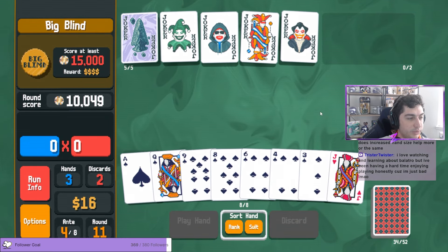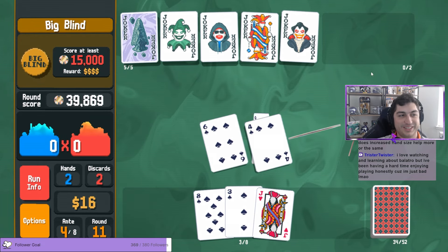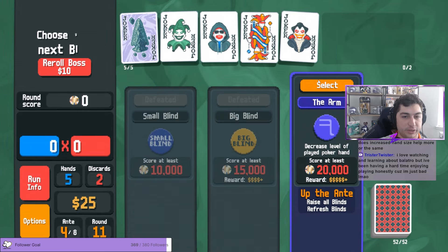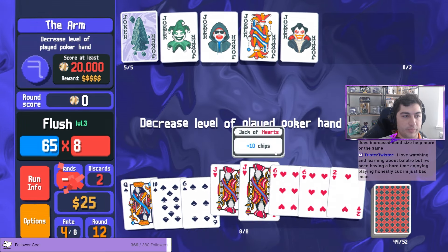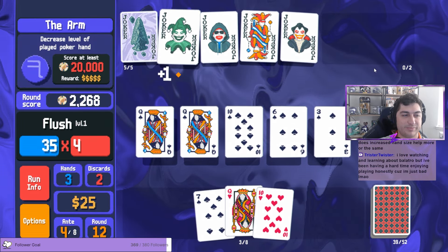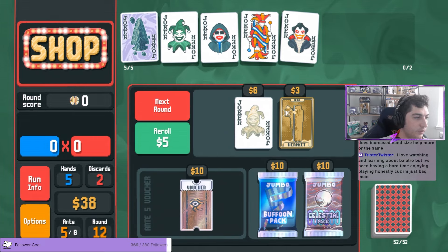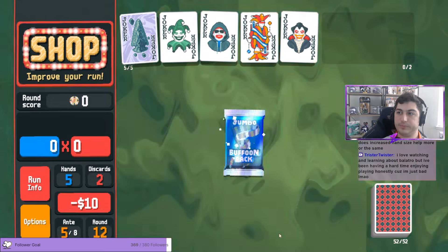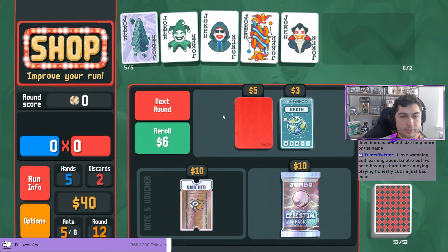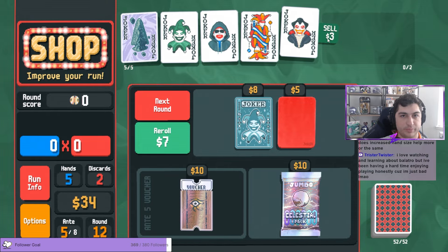Play this flush, play this flush. Unfortunately no chips on this side, so ideally we'll make some more spades. We have Bloodstone — we could go oops all sixes. I don't think we need to do that. We also have like no enhanced cards but it is really good x-mult. We go, we ball. Come on, give us some spades. We're also watching and learning about Balatro — someone in chat says they've been having a hard time because they're just bad. No, you got this Twister.